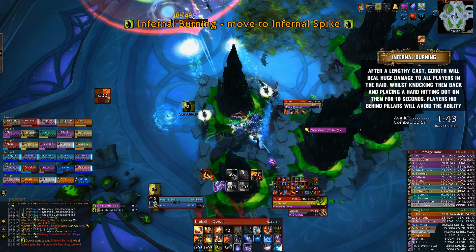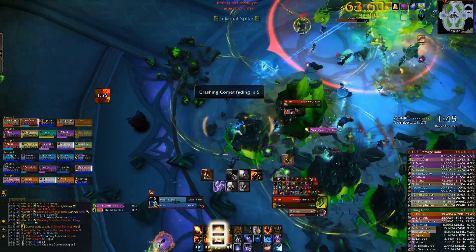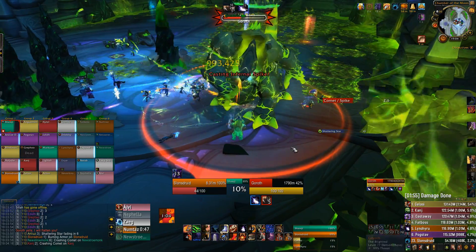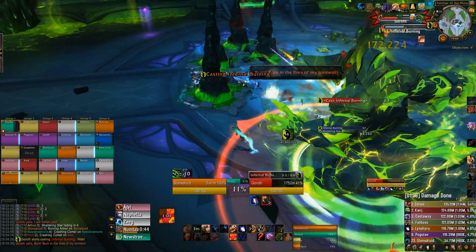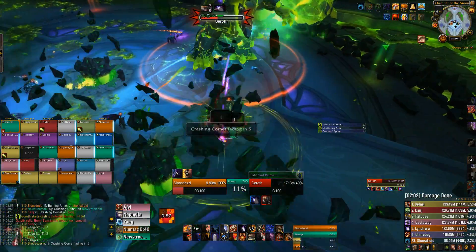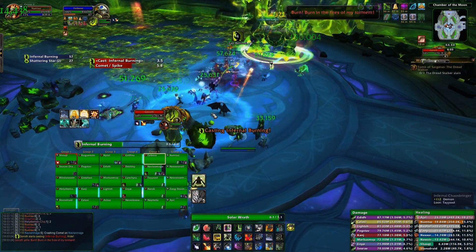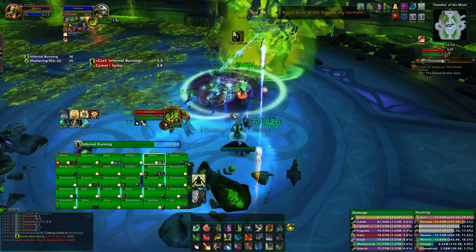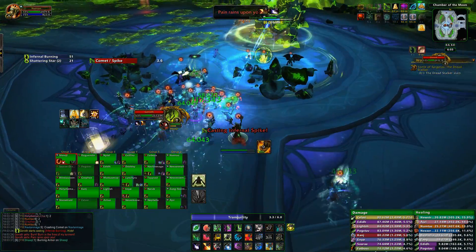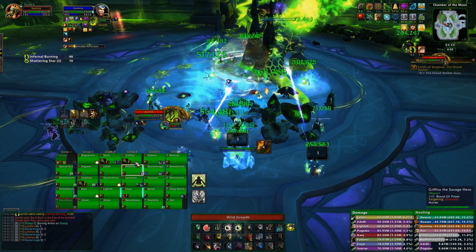But you can't destroy all of the pillars, because the entire raid will need to hide behind them when the boss casts Infernal Burning. This is a super long cast that once it finishes, the boss will do a burst of damage, knockback, and place a hard-hitting dot on all players who are not hidden behind a pillar. This cast will also destroy every single pillar in the room after it's finished, so ranged players need to quickly get back to the middle of the room to spawn pillars in good locations again. If you're in a situation where you have no pillars, one thing you can do is just stack up in one big clump underneath the boss and pop things like Darkness, Spirit Link, and loads of cooldowns just to survive the hit. It is more than possible, but it's not particularly ideal.